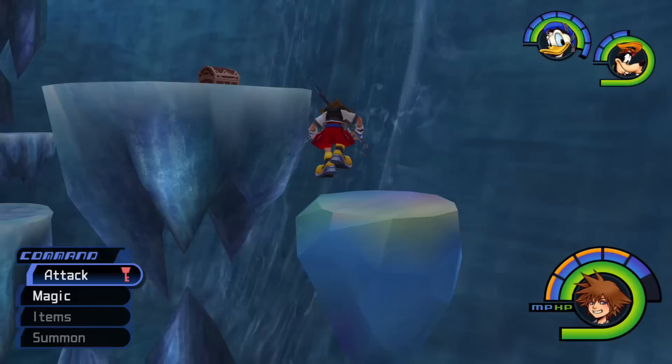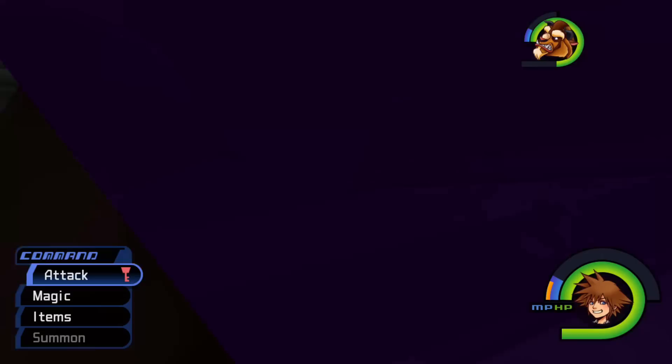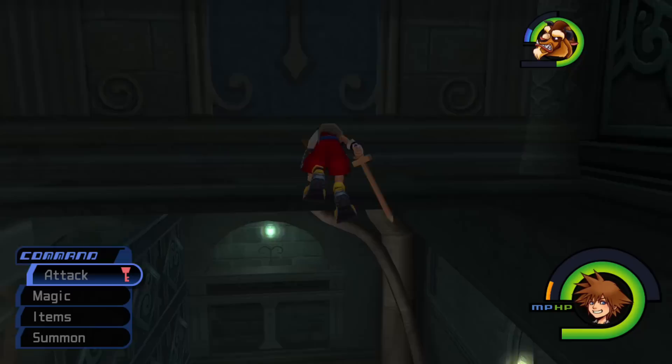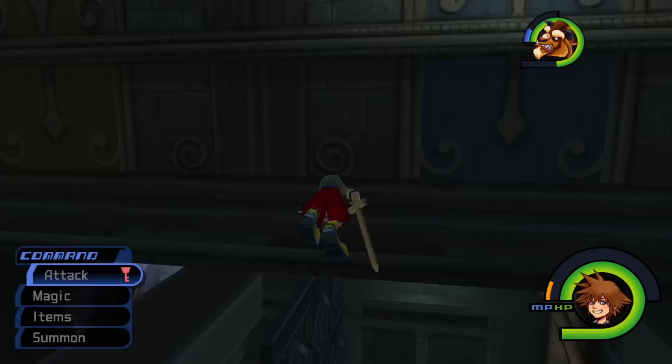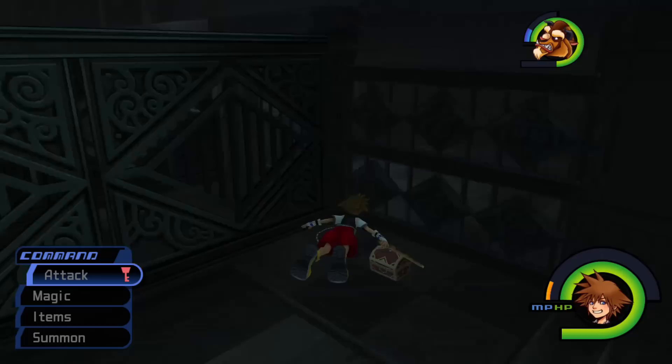Freezing the bubbles in Hollow Bastion to make platforms is one of the quintessential KH1 secrets by now — it's a classic 'the more you know' statement. One cool effect of this, fairly well known by now, is being able to reach a chest in the waterways. One of the biggest teasers in the game is catching a glimpse of this chest but not knowing how to reach it. The jump up isn't completely straightforward either, though I made it harder than needed in this footage. I love this chest — it combines using magic on the environment, platforming, and a secret area tucked away in the world. Inside is the rare material Dark Matter, which is certainly what an out-of-the-way treasure like this deserves.